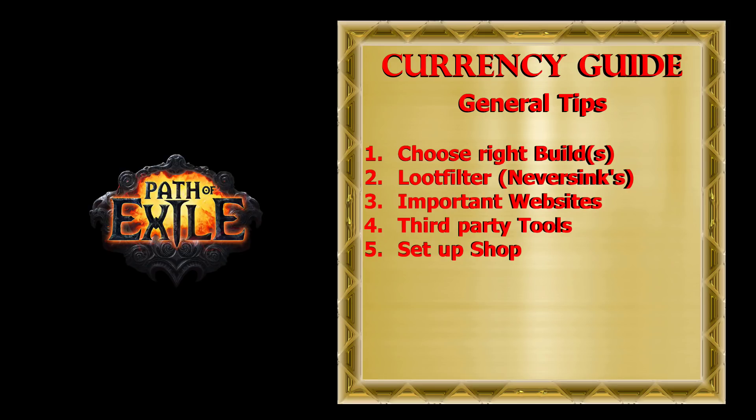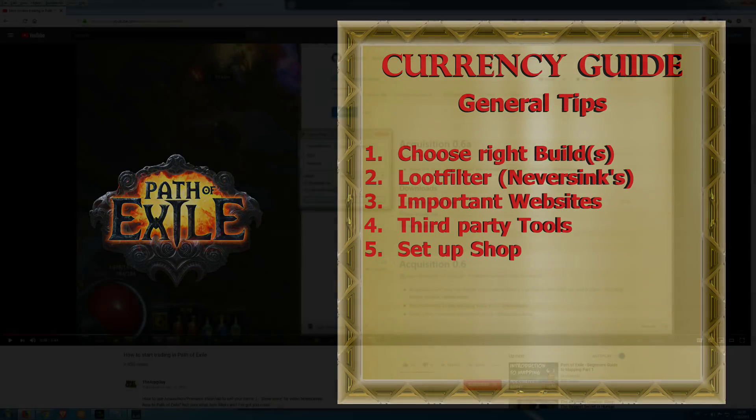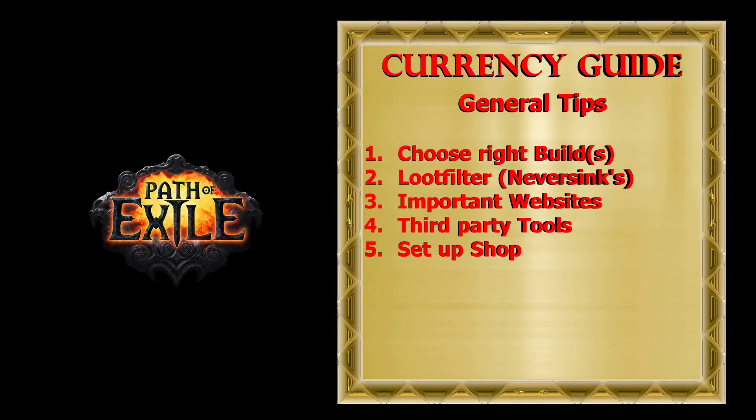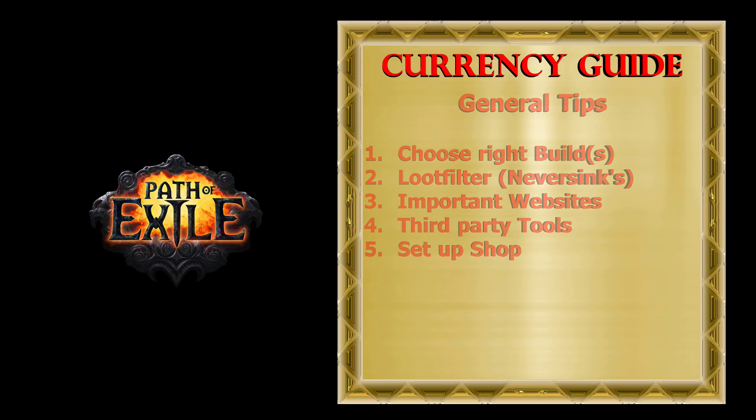In case you don't have premium stash tabs, you can watch a video on how to start trading in Path of Exile, which explains how to use the third-party tool Acquisition to set up your shop. Links to this video, websites, and third-party tools can be found in the description.